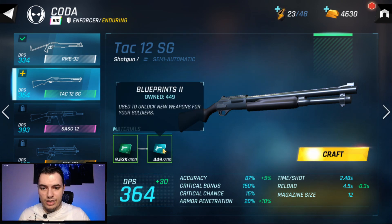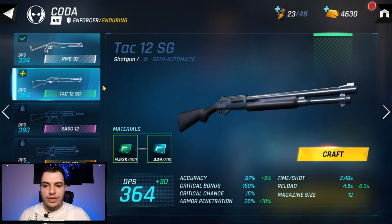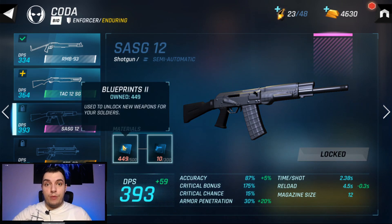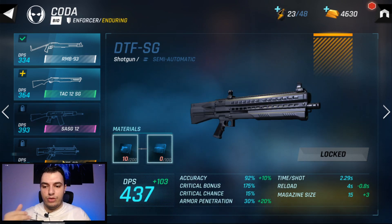Blueprints two are used to upgrade weapons to the uncommon tier and also to the epic tier — you need 500 of those to upgrade to epic. Blueprints three are used to help upgrade weapons to the epic tier and the legendary tier.